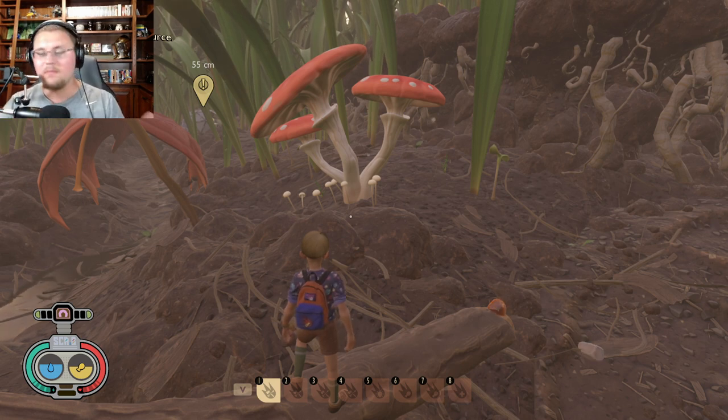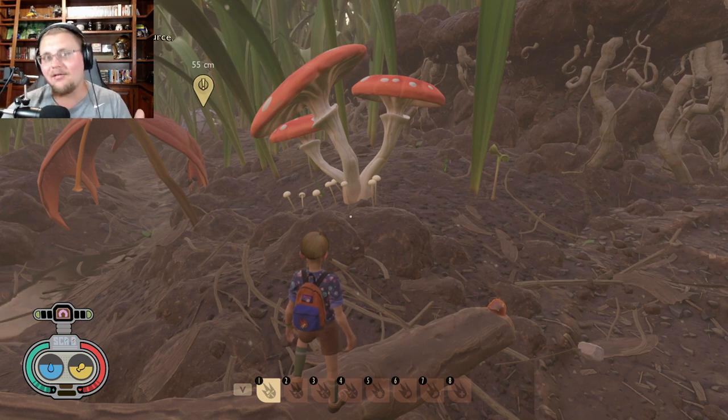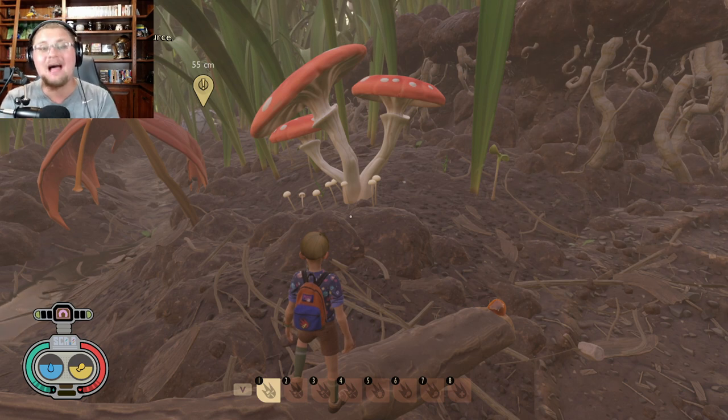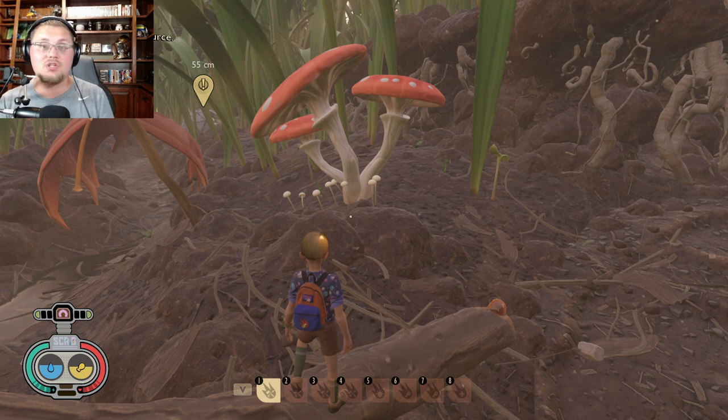I thought we might as well start this mini-series to help out seasoned players. After the 1.0 update there was a huge influx of new players, so I said why not answer your comments and questions through a mini-series covering how to find mushrooms, crow feathers, eggs, scales, bones, and more. This is episode one — I'll try to do two of these a day since they're really short.